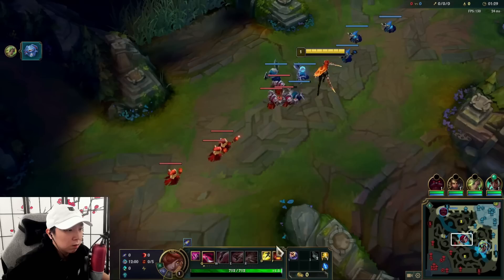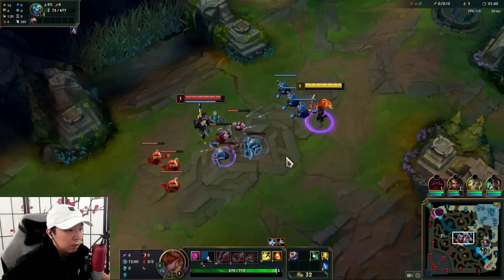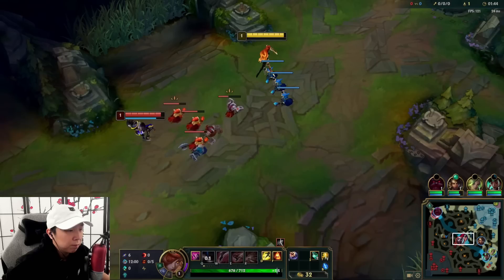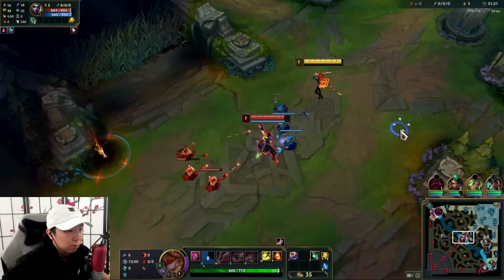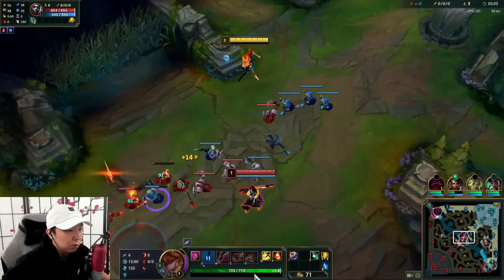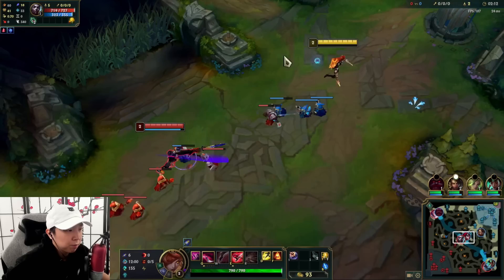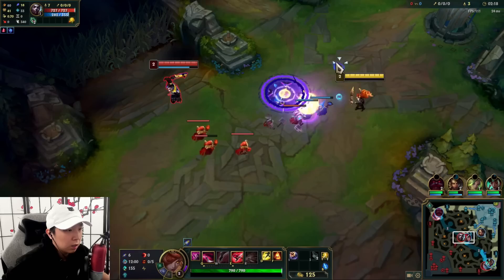Right off the bat I just want to farm some gold. Echo is probably just looking for the Q push. I'll just Q him. Avoid the return. He's already popped a corrupting potion and he doesn't have Teleport either. We're gonna hit level two very soon — after that minion we're just gonna chill. Can't walk up for that minion; he's gonna try to punish me for it.